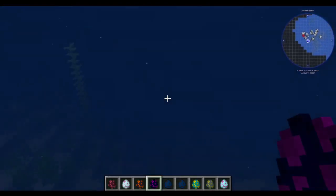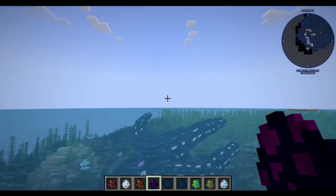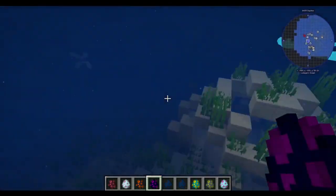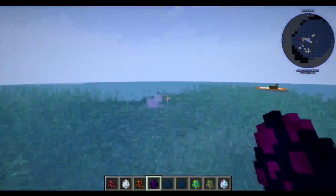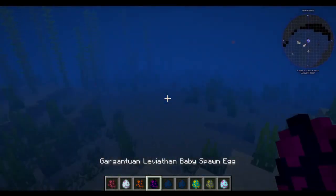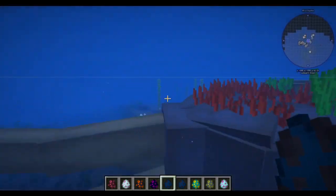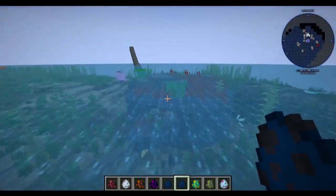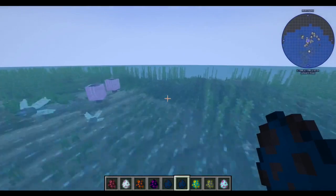Then we have the Gargantuan Leviathan, which I'm pretty sure is a modded creature. I don't remember ever having to run away from this in Subnautica — correct me if I'm wrong. It might be one of the things outside the border of the world. After that we have the Reefback, one of my favorite creatures in the entire game. I love the giant whales that just have reefs on their back.